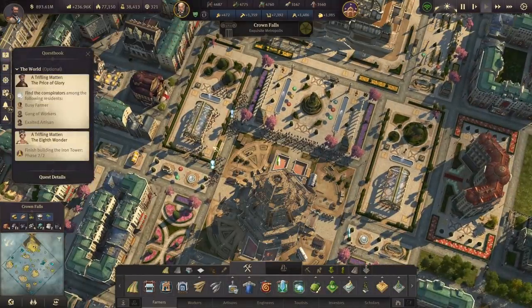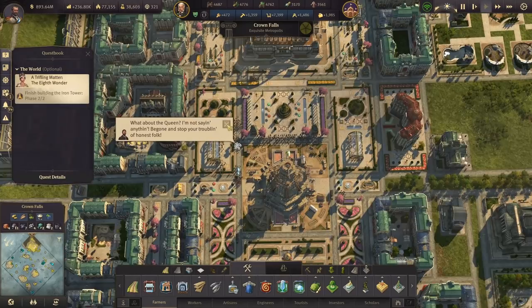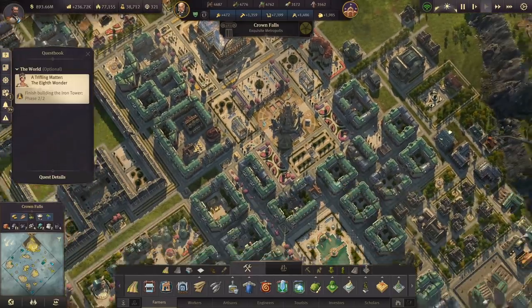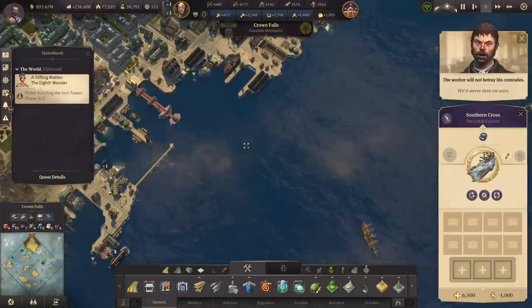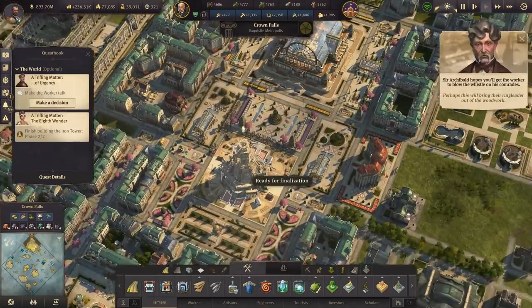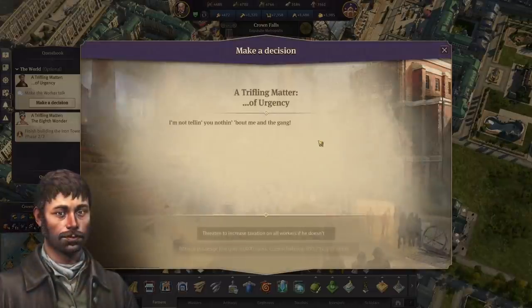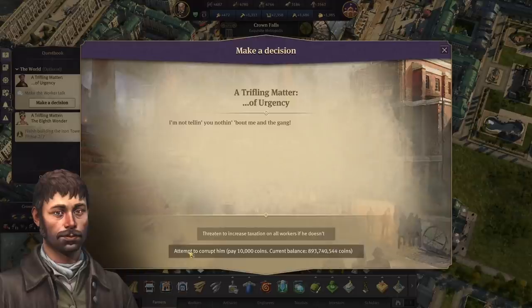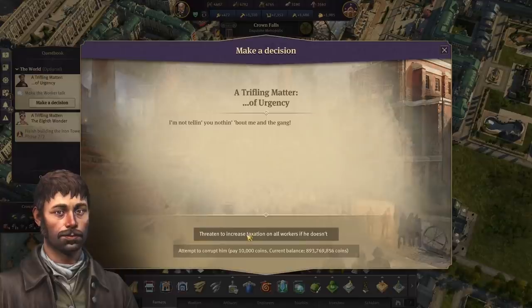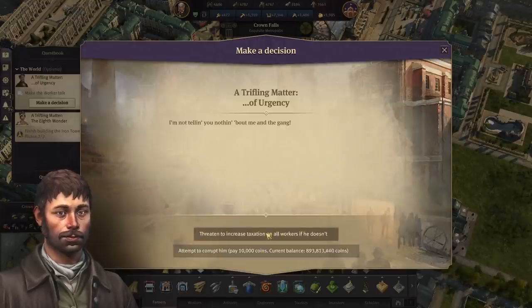The newspaper says Lightbulb Shortage. The conspirators you're looking for are the workers. So, the workers are the ones looking to assassinate the queen. Let's make a decision here - there are two decision trees. One is you can threaten them, or you can pay them 10,000 coins. If you threaten them, he will set parts of your city on fire, which is just a little annoying. We can pay him and get a sob story as well. Both of these lead to the same outcome where you have to deliver them to Archie. So I'm going to go ahead and pay him - I don't want to deal with a burning city.